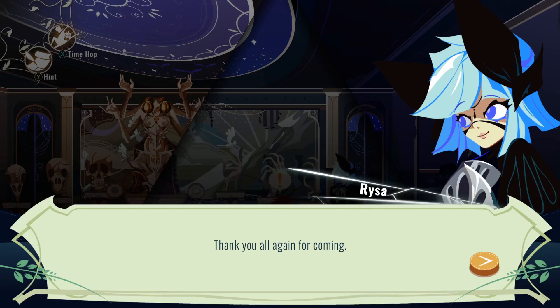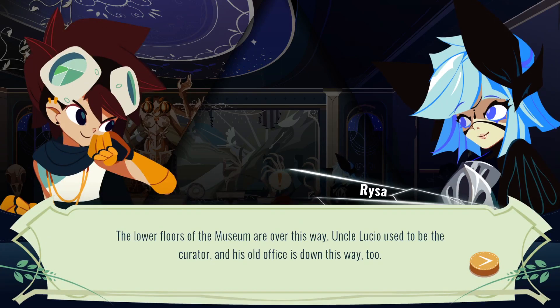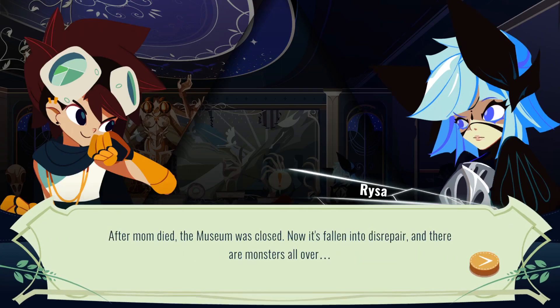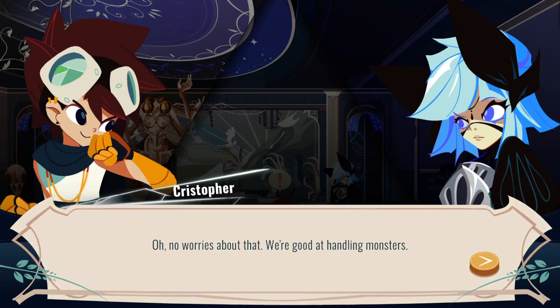Most users would probably go ahead and just go over to Risa and talk to her, but I tried to go to that room. Anytime. So, how can we help? The lower floors of the museum are over this way. Uncle Lucio used to be the curator, and his old office is down this way too. I played a lot of Lucio in my time on Overwatch. After Mom died, the museum was closed. Now it's fallen into disrepair, and there are monsters all over. Oh, no worries — we're good at handling monsters.